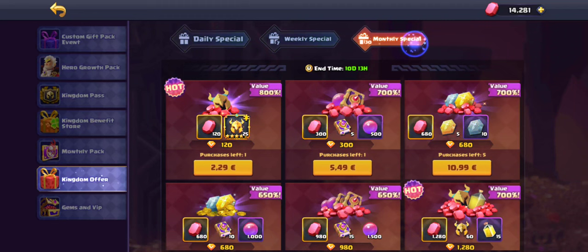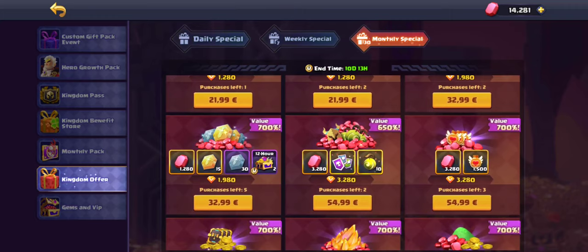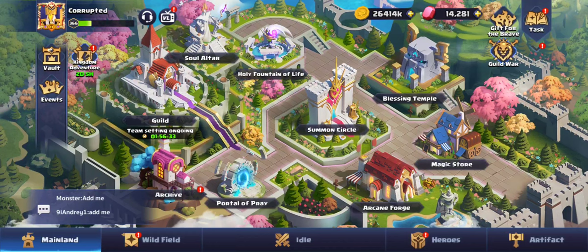Weekly options also include 45 euros and 100 euros. The red ones you need to level up from level 20 to level 30. On the monthly specials you can also buy them — normal ones for 32 euros and the red ones for 45 and 100 euros.